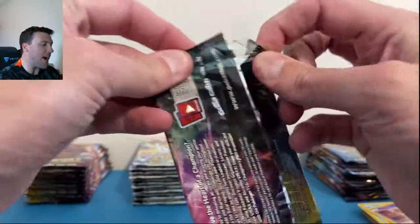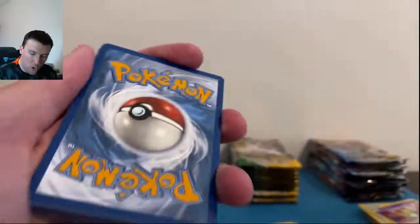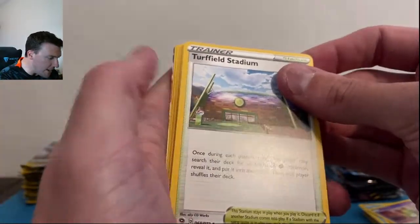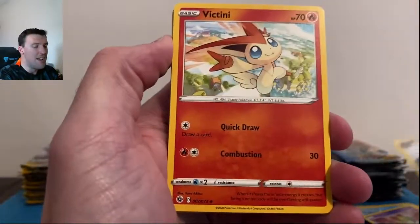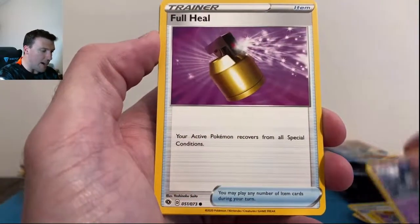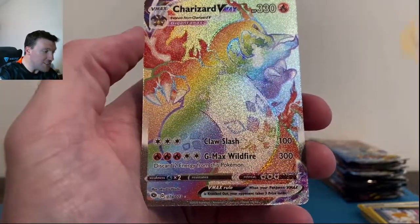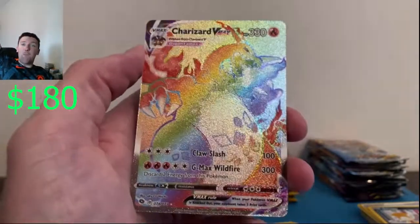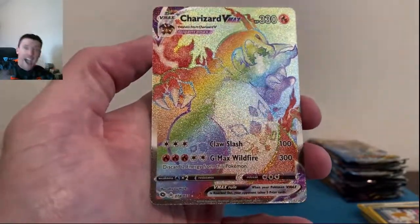All the code cards are going to be wiped out of Champions Path, but that doesn't mean there won't be something good. Lightning energy — oh my god — that has a chance to be a Charizard, that's all I'm gonna say. Pokéball, Machop, Potion, Full Heal, Scraggy here in reverse... Charizard VMAX Rainbow Rare out of pack two!